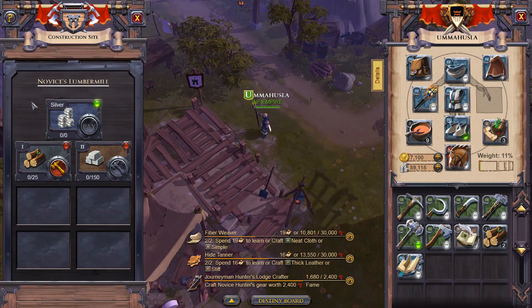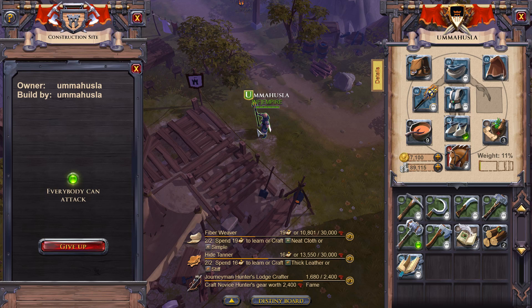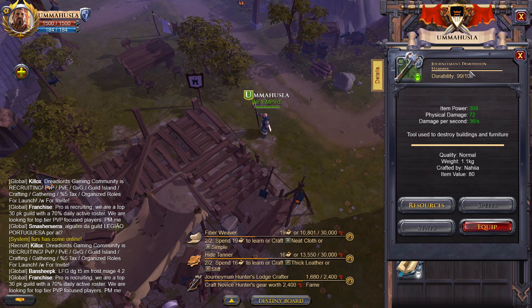First thing is to open the building construction menu and press on the question mark. You will see a red dot with 'nobody can attack' text. Press on that red dot and the text will change to 'everyone can attack' that building. Next, you need to equip a demolition hammer.